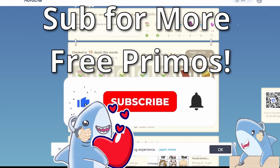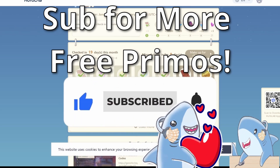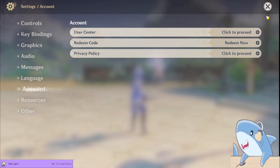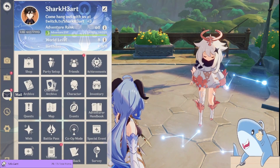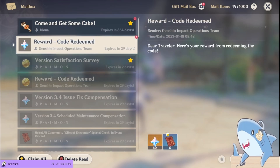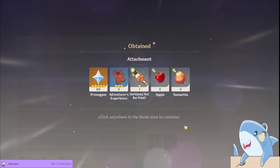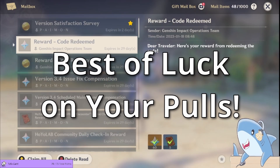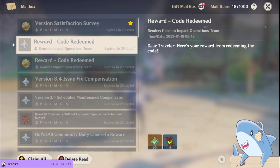Enjoy your free Primogems and make sure you like this video and sub to the channel, because a lot of these codes and special events are quite limited, and I make sure to tell you about all the free Primogems and other fun stuff you can get as soon as I'm able. So being subbed with the notification bell turned on is the best way to make sure that you don't miss out on any free Primogems. Happy wishing everyone, best of luck to you, I hope you get your five stars early, I love you, stay jawsome, and I can't wait to see you in the next one.